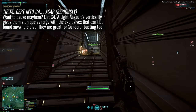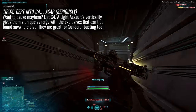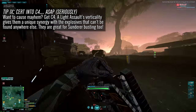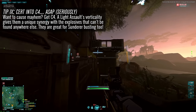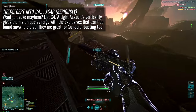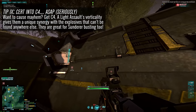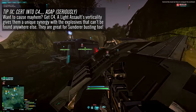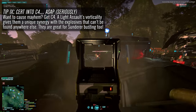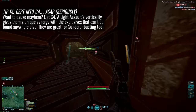Tip number nine: if you really want to cause mayhem, definitely commit to C4. The verticality of the Light Assault means that ambushing MAX suits and vehicles has become one of its key roles on the battlefield, and C4 is integral to that role. The Light Assault is also a well-known Sunderer-busting class, and while C4 is an expensive investment, it will pay for itself very fast as you continue to use it.